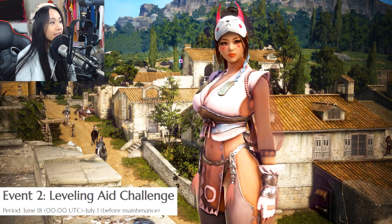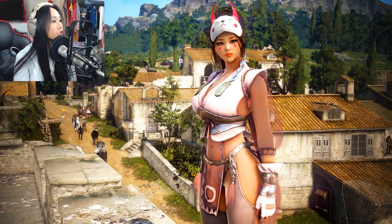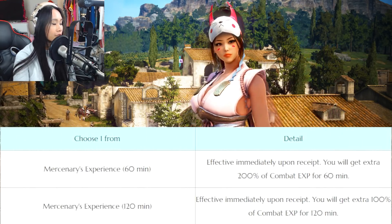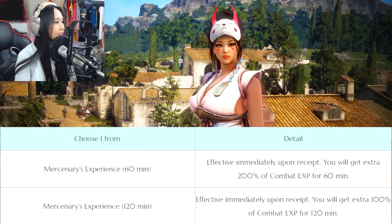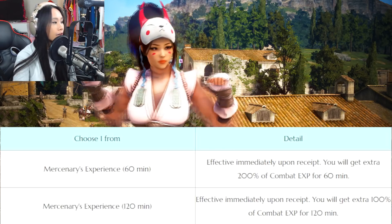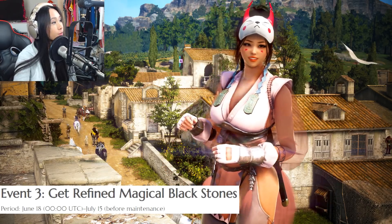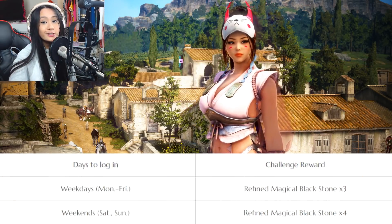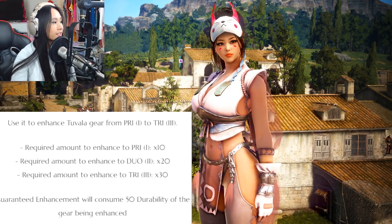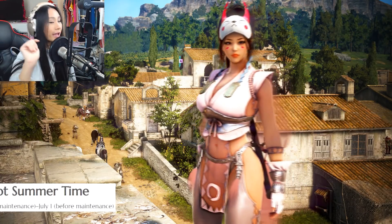Event 2 is the Leveling Aid Challenge. Basically, you log into your season character during the event period and can accept boosts: Mercenaries Experience for 60 minutes giving 100% combat XP, and Mercenaries Experience for 120 minutes giving 200% combat XP. Event 3 is get refined magical blackstones — you log into your season character on certain days and get magical blackstones needed to enhance your Tuvala gear on the season servers.